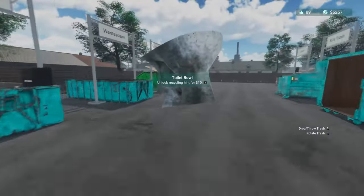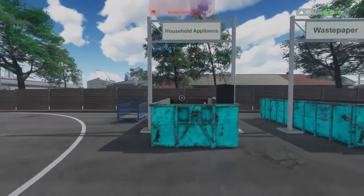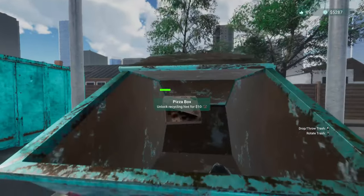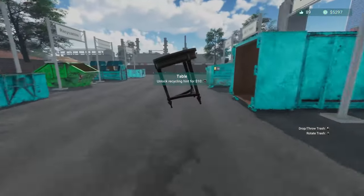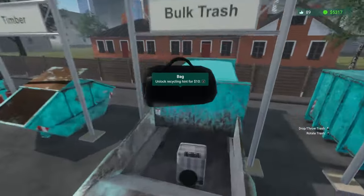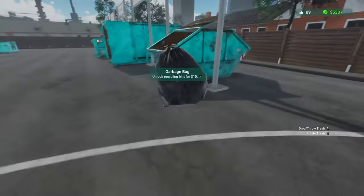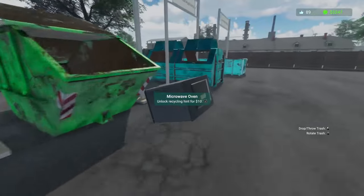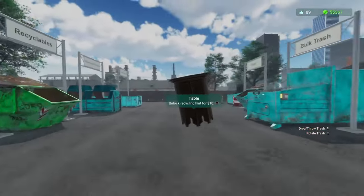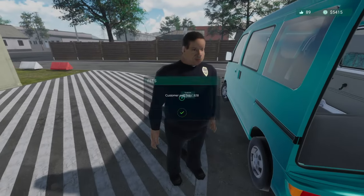There's another box right here that we apparently missed. You are a toilet bowl - I'm assuming that's construction waste even though it would technically be household appliance. That IS household appliance - I'm mad, because that used to be waste paper for the longest time and now it's household appliance. We got a bag that's bulk as well, a video cassette, a garbage bag, a microwave oven which is a household small appliance, and then another table. That's everything - your fees and you can get out of here.